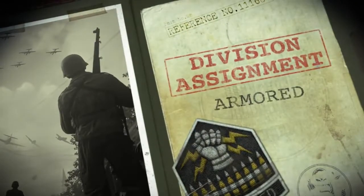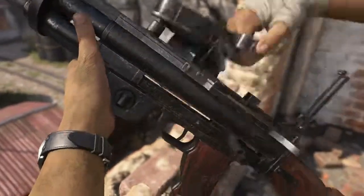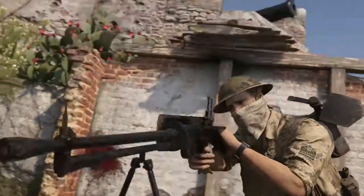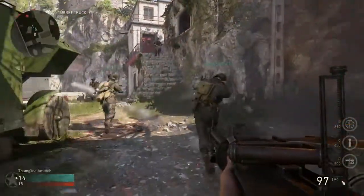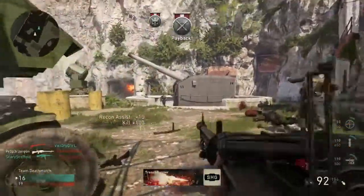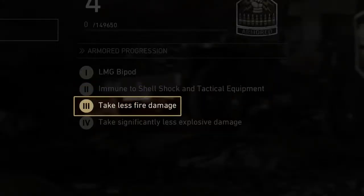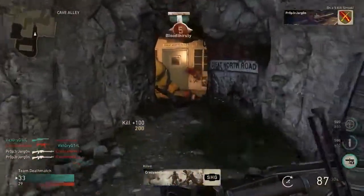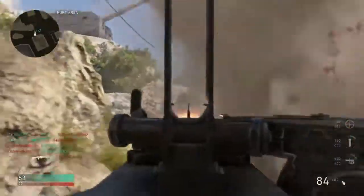The Armored Division — these masters of firepower provide your soldier with a bipod, allowing you to mount your light machine gun on any surface for heavy and stable gunfire. This skill is perfect for mid-range engagements and ideal for defending an objective. With Armored 2, you'll get immunity against shell shock and enemy tactical equipment. Armored 3 lessens the amount of fire damage you take. And Armored 4 lets you take significantly less explosive damage.